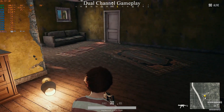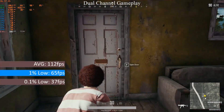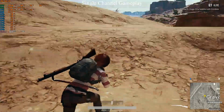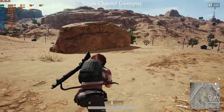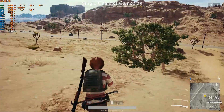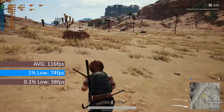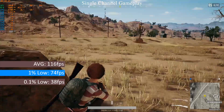The single channel configuration didn't really make a difference, with performance pretty much the same as the dual channel configuration, although I was on different maps at times so the performance shouldn't be compared too closely. A FRAPS benchmark showed the single channel configuration achieving an average of 116fps and 1% and 0.1% lows of 74 and 38fps respectively. Overall I wouldn't say the single channel configuration had much of a performance hit, if any at all.